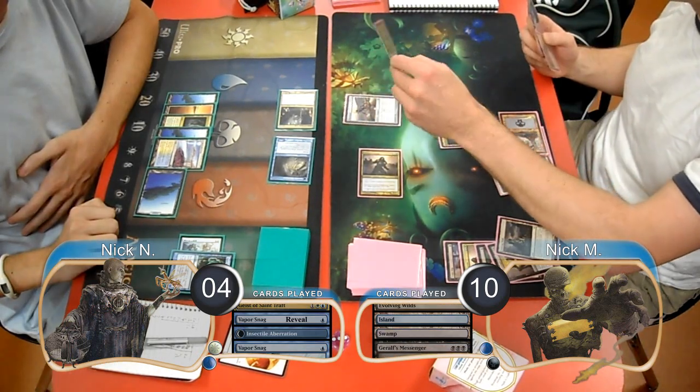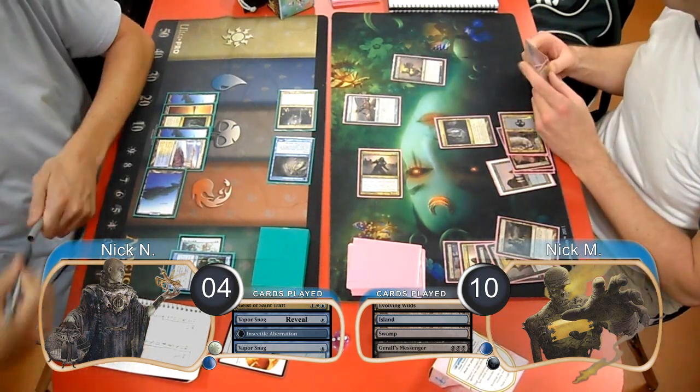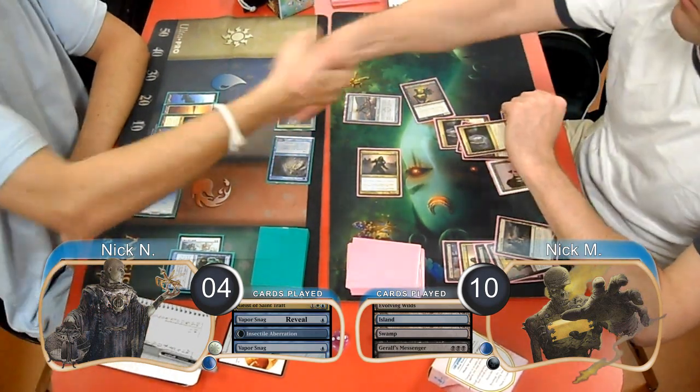He then equipped the Messenger to his Mortar Pod and threw it at the Delver player. This did another damage to him and took another life from him because of the Captain. Then when it came back from Undying, it took his last 2 life, giving Zombies the win to the game and the match.